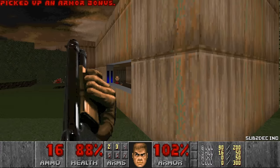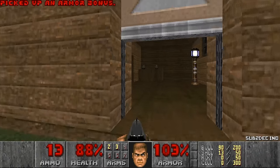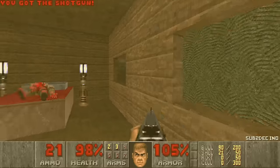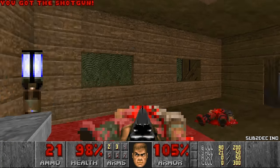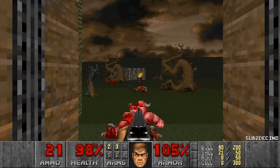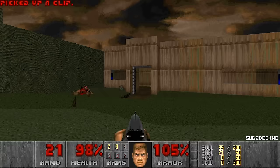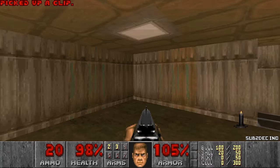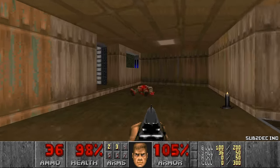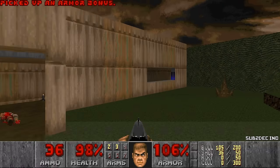So far, pretty cute. I want to explore these buildings. What's in here? A bed. Can I sleep in the bed? I cannot. This switch does something. I didn't check if this door was already open or not — probably was closed. Any secrets? Doesn't seem like it. Okay, then let's move on.